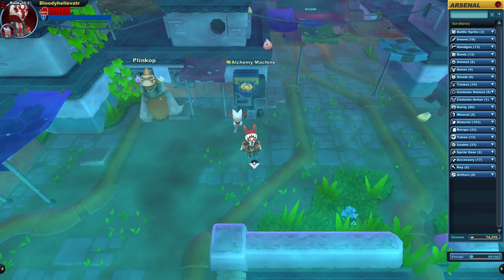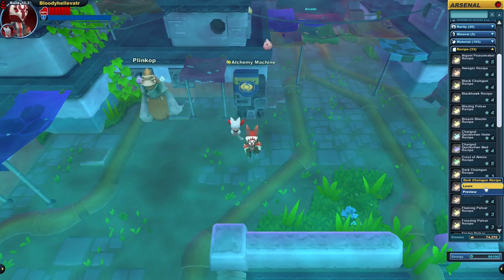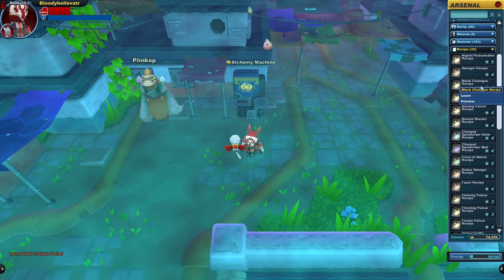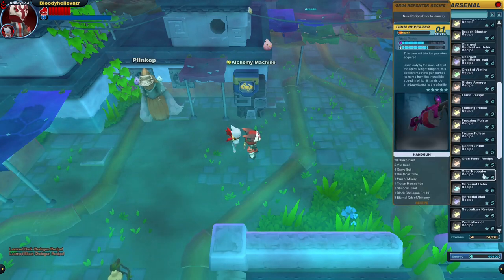We need a Grim Repeater. It's like a blitz needle, but it does shadow damage. This could be very useful to us later on. But first, we need to learn the recipes for the Dark Chaingun, Black Chaingun, and lastly, the Grim Repeater itself.